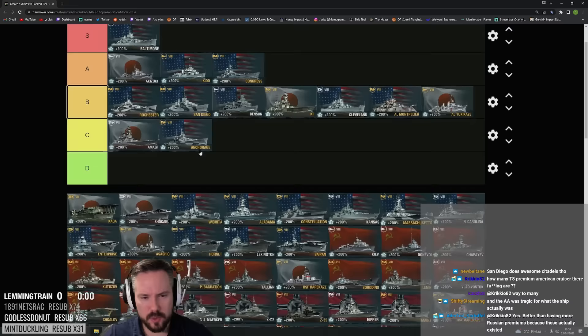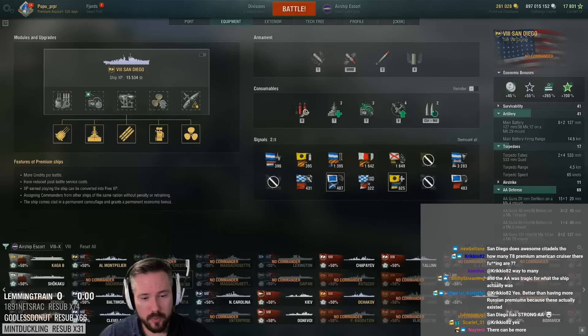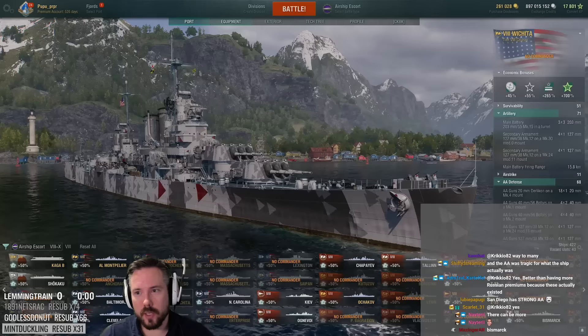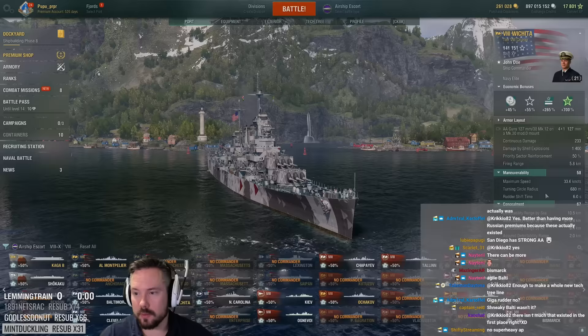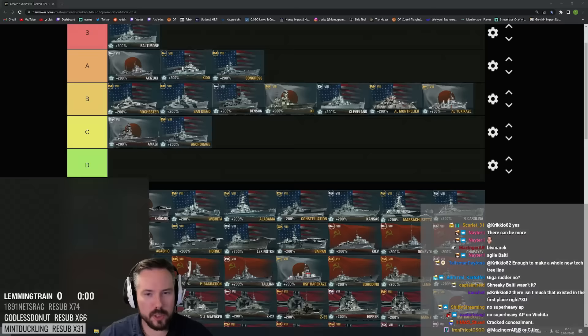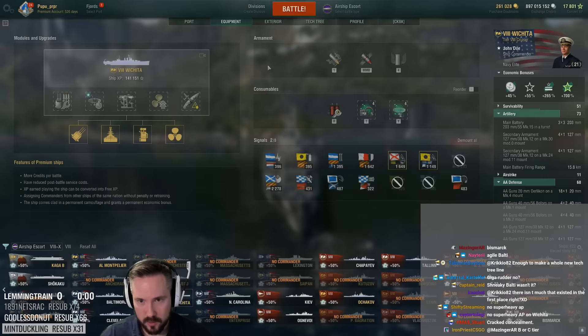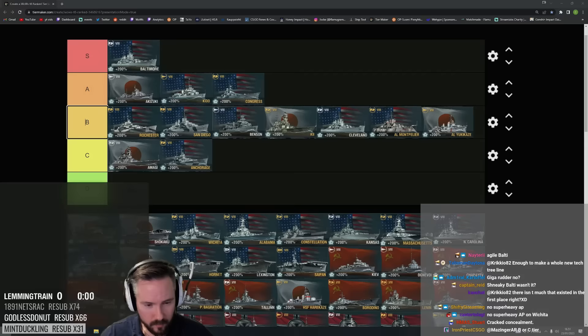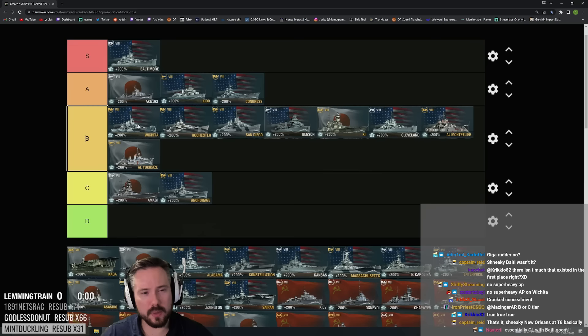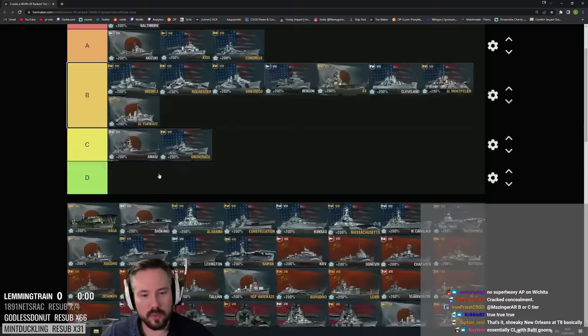Wichita — basically the worst Baltimore, though I played a lot of it and liked it. It's the smaller, more agile Baltimore. You can get 9-point-something concealment, the maneuverability is insane. It doesn't get super-heavy AP though. Wichita was fun. It got reduced radar range — it gets 9km instead of 10. B tier: it doesn't belong in A because of the nerfed radar, and it's not as scary as Congress, but it's really fun.